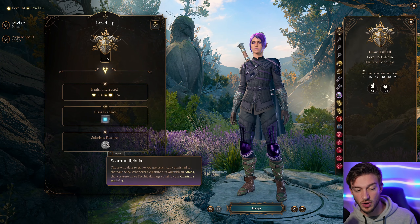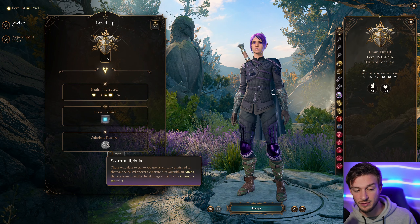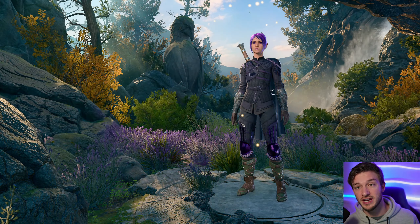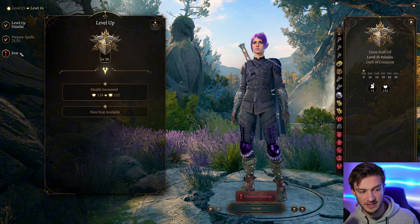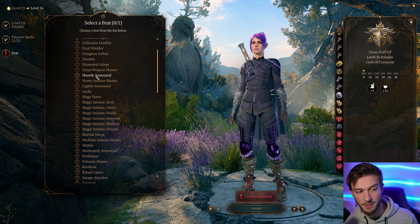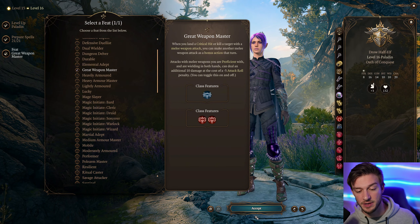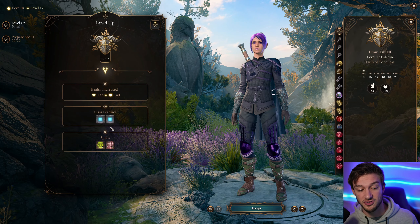At level 15, we get Scornful Rebuke. Those who dare to strike at you are physically punished for their audacity — whenever a creature hits you with an attack, that creature takes Psychic damage equal to your Charisma modifier, which is plus 5. We can push that higher if we use the Birthright hat for plus 6. We also get another feat here, and I think this is the best time to take Great Weapon Master. It gives us a free attack as a bonus action if we take out a creature or get a critical, plus a minus 5 to attack rolls with plus 10 damage. We can use Guided Strike to make sure we still hit and get that extra 10 damage.